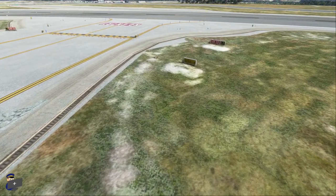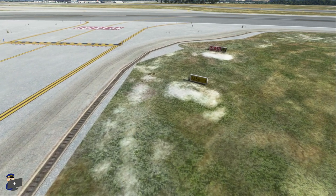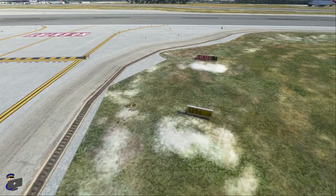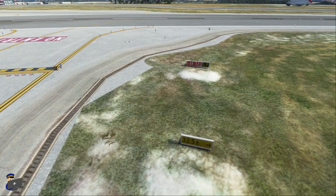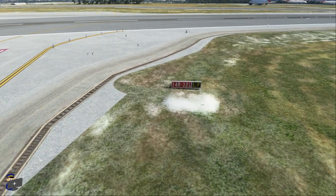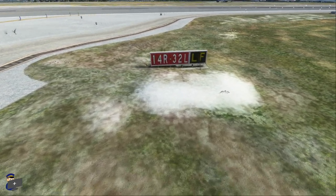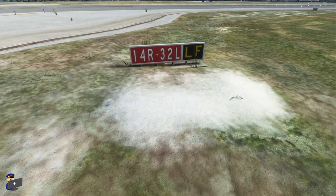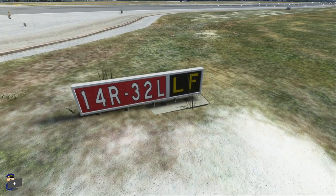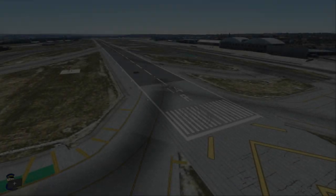The grassy areas look pretty good. There are some areas where there is no grass and the default satellite imagery looks a little bit blurry, but there isn't much that developers can do about this — it's either accept what the sim generates or slap some slightly less realistic textures over the top. So yeah, I can't complain about that at all. The 3D taxiway signs look great — they're crisp and clear and, as far as I can tell, they're custom models.